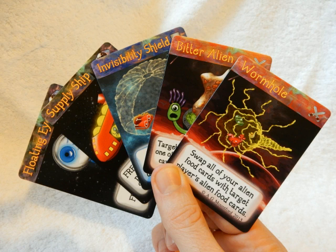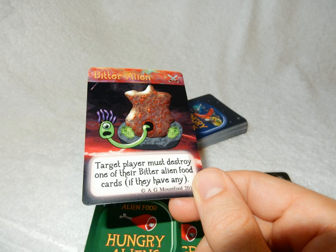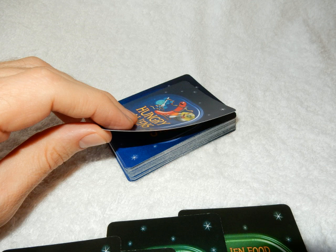Next, everyone is dealt 5 play cards which they keep in their hand, hidden from the other players. The remaining cards are placed in the middle of the table and are called the stack. Starting with a random player, each player can either play a card or draw a card. Both these actions end the player's turn.